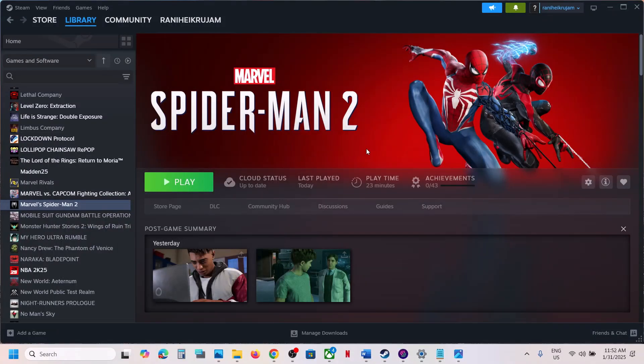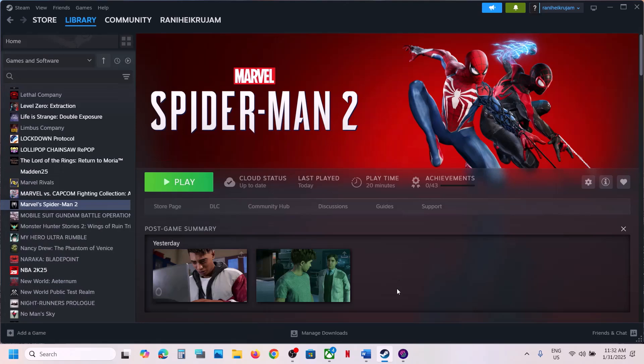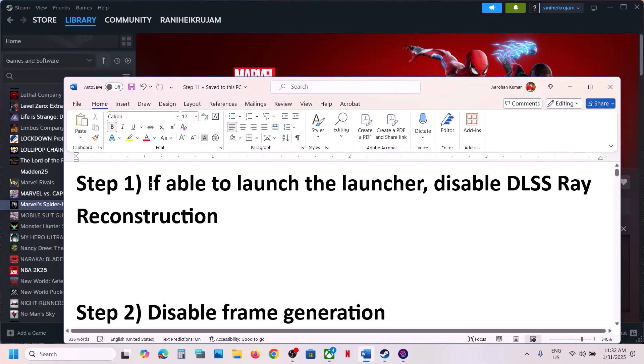Hello guys, welcome to my channel. Today in this video I'm going to show you how to fix the black screen issue with the game on your Windows computer. The first step is to simply restart your computer once, and after that check if the issue is resolved. If it's still not working, move on to the next step.